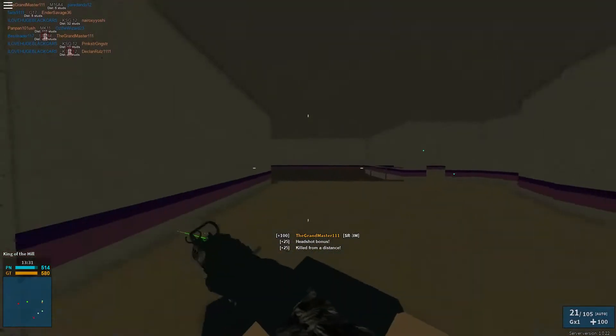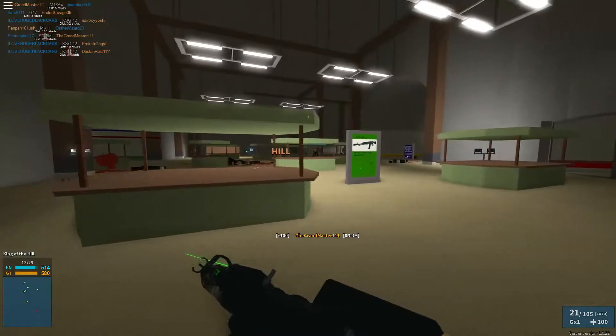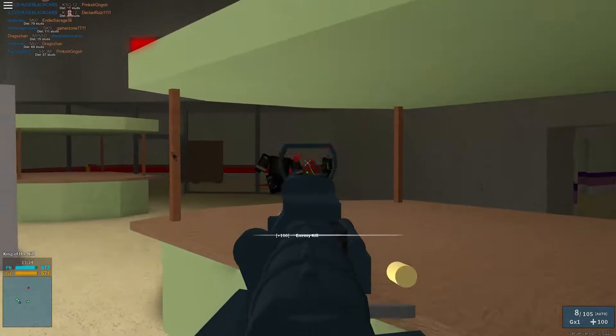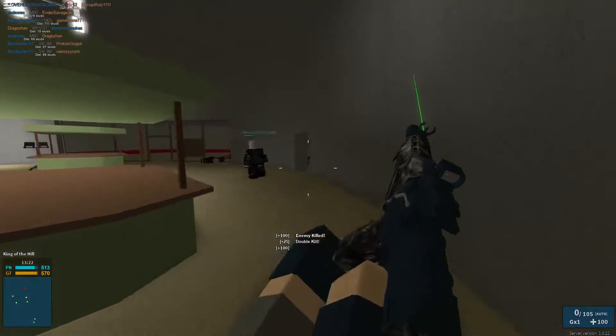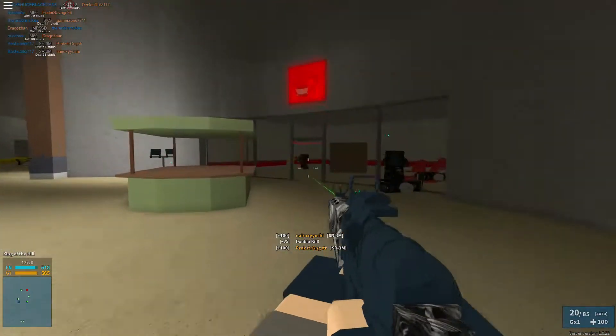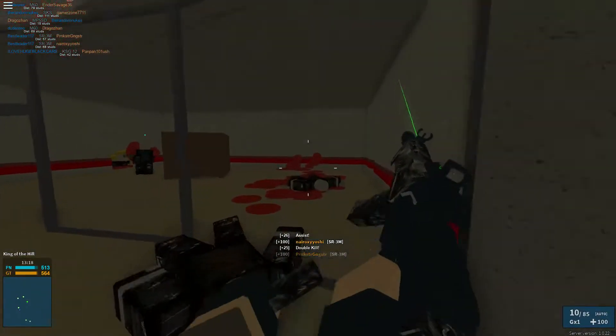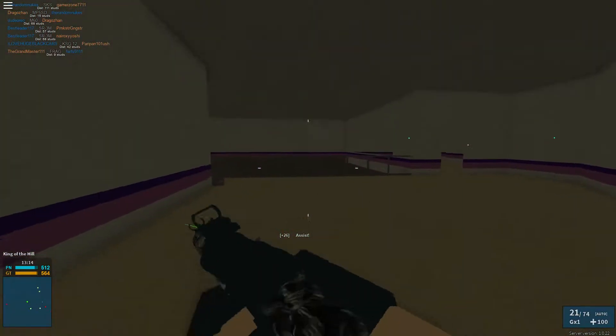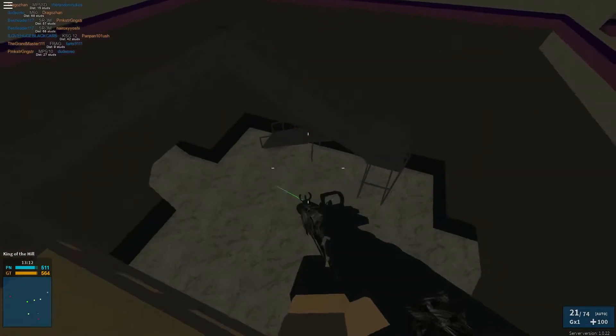Yeah, headshots — headshots probably demolish people in two shots. Those are all teammates, looks like it's Hill, so I suspect everyone to be in the middle. Double kill! Luckily the reload is quite fast so you can get right in and out of battle, which is going to be very helpful.